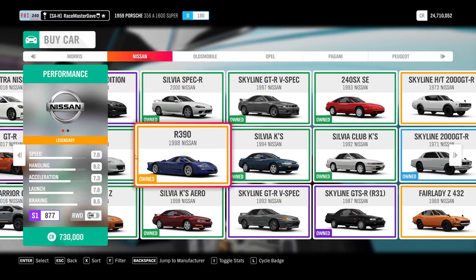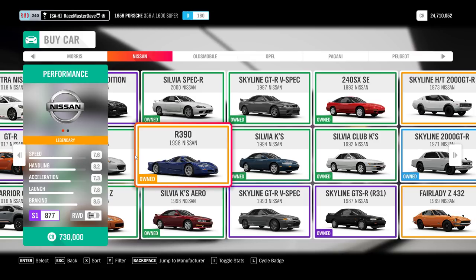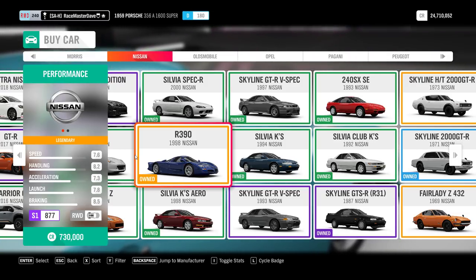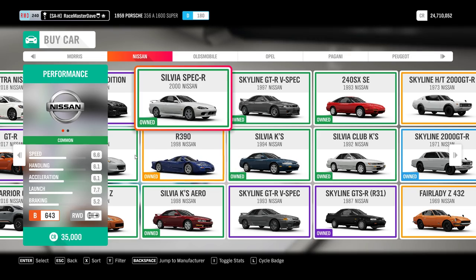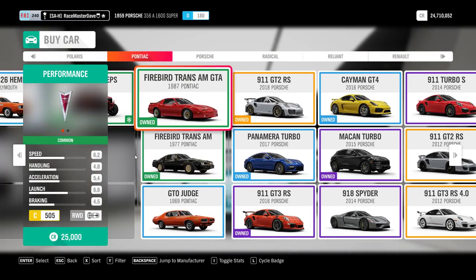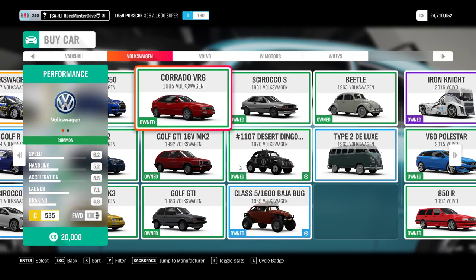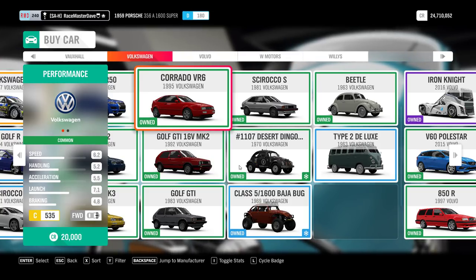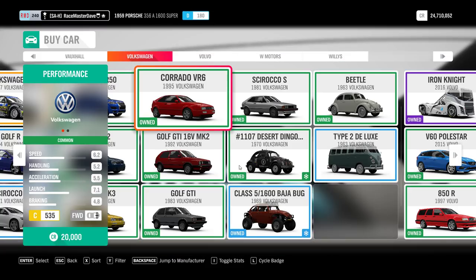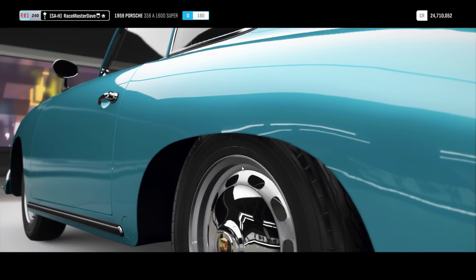I wanted the GTR LM 1995 Forza Edition. If you buy the Nissan R390 and go into the mastery perk tree of that car, you will find the Forza Edition of the GTR R33 LM. So that's 1.7 million spent. Then there's a 20,000 credit Volkswagen Corrado - I bought that because I needed a retro hot hatch for the first weekly Forzathon challenge two weeks ago. Total: one million seven hundred and fifty thousand credits on three cars.